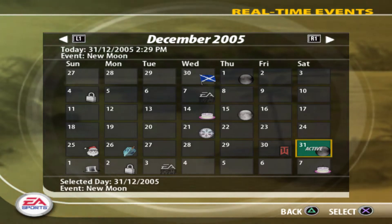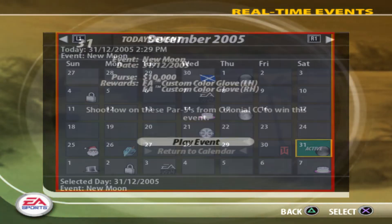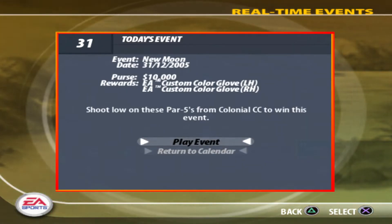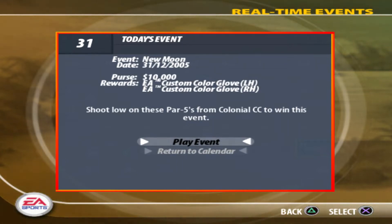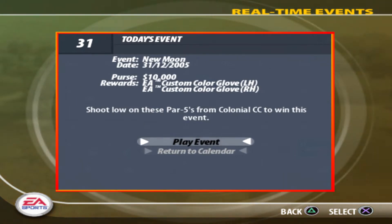For now, it's a new moon event, 35th of December 2005. Colonial CC is the location, the Par 5s are the challenge. Hopefully a nice, straightforward, simple Par 5 challenge — depends on the target you have to get here. Let's do it.